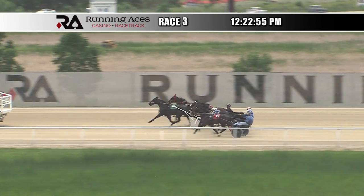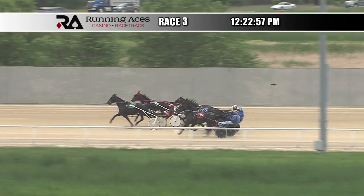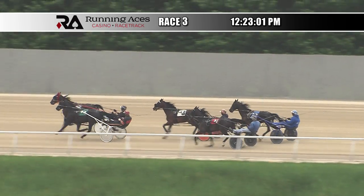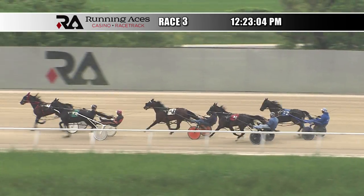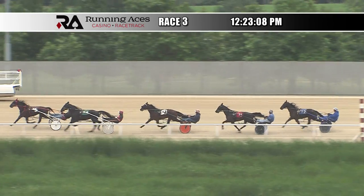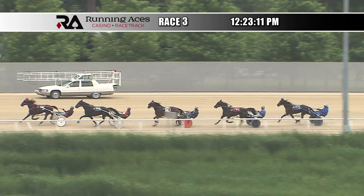And they're off at pacing. Stucky Dode and He's a Real Diamond leave as a team from the outside part of the gate. Those two will battle for command as they race into the first turn, and it is Stucky Dode with a short lead. He's a Real Diamond on the outside, challenging and now striding up.